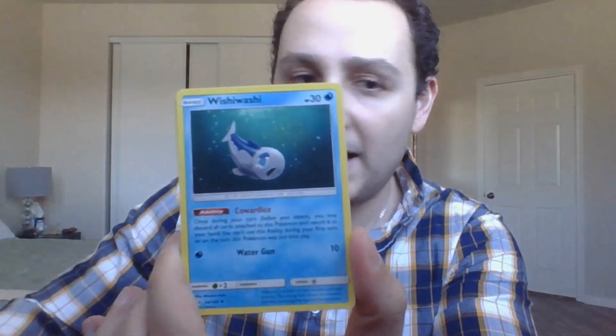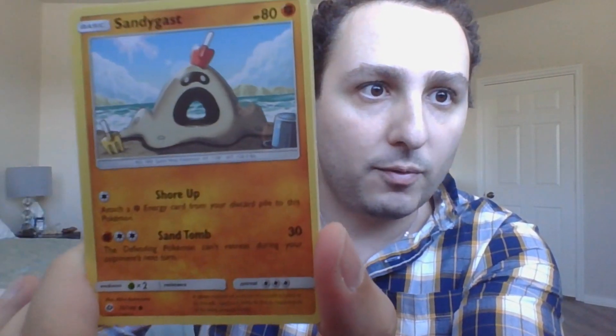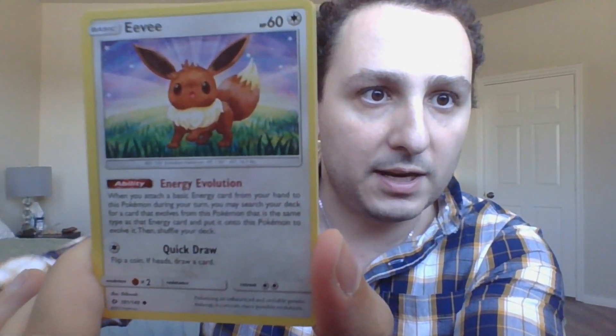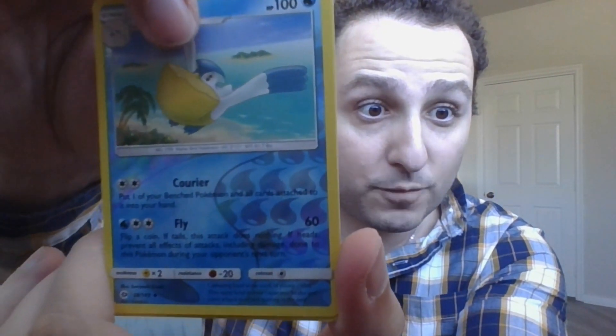I have not opened a Fates Collide in a while. Oh my god, I don't even know if I ever have. Let's start with Sun and Moon, why not? There's the code card. We've got a Wishy Washy, a Hello How Are You, a Dartrix and a Skarmory, a Polly Wizag, a Sandy Gas Man, an Evu, Crabrawler, and a Reverse Holo Hellipire. We've got a Toucan and Mon.